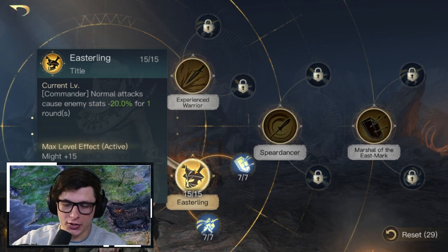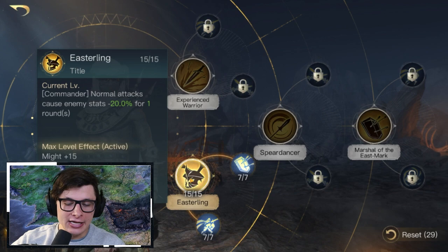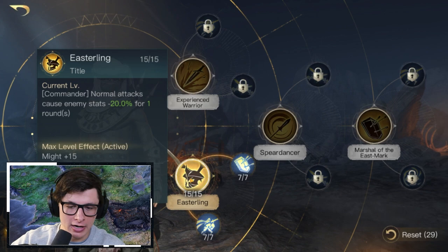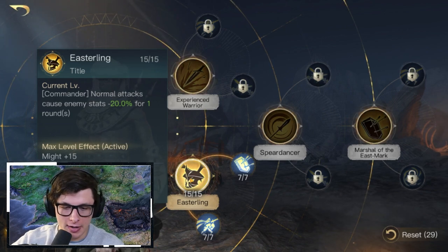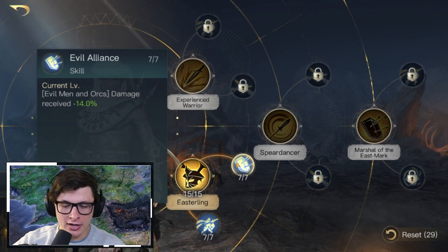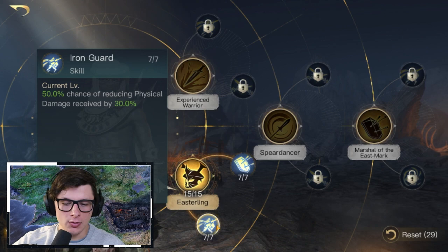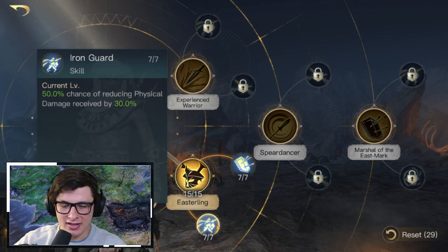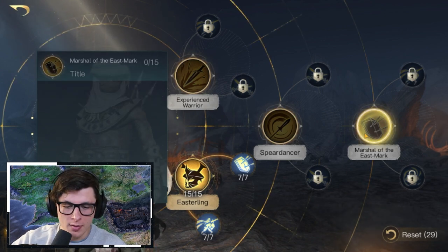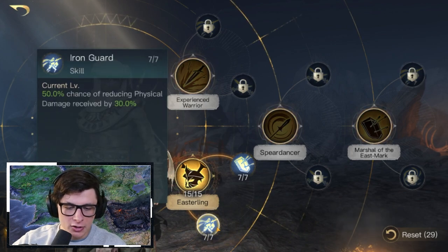After Marshal of the East Mark, go into Easterling and the adjacent skills. Easterling causes Khaldun's normal attacks to drop enemy stats by 20% for one round — so every round when he attacks, it drops their stats 20%, which is very nice. Then we have Evil Alliance, which gives evil men and orcs 14% less damage received. Lastly, Iron Guard has a 50% chance of reducing physical damage received by 30%.